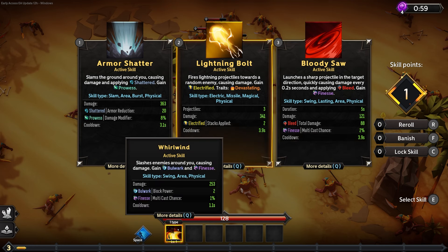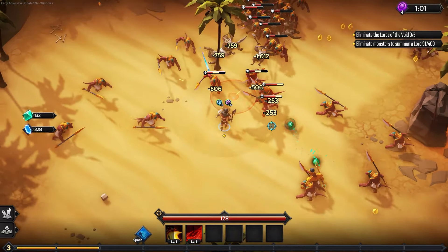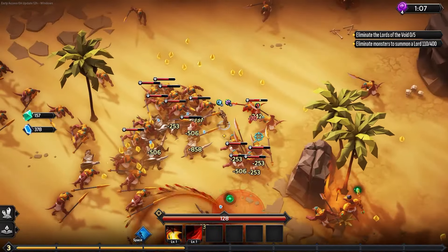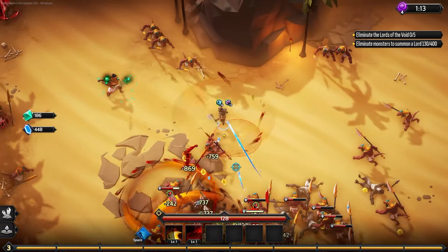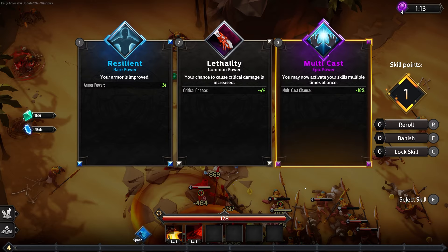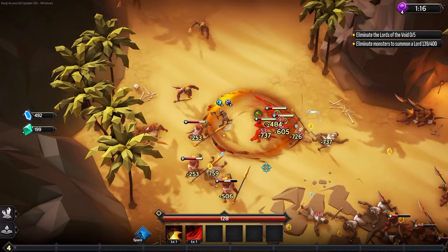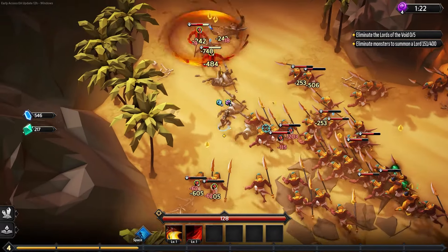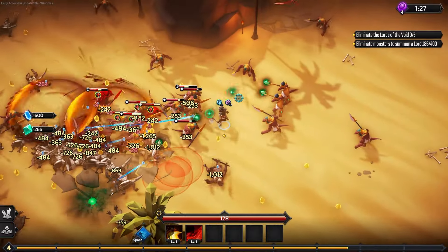I'm going to take the Bloody Saw here. We already have Finesse stacking with our Whirlwind, so stacking Finesse is going to allow us to get that multicast even higher. That's also one of the things I feel bad about saying — I thought there was a tooltip problem, but it does explain things, I just needed to click more details. My sick brain wasn't thinking clearly. Although I did eventually find out what Electrified was by going to the Soulstone Survivors wiki, which is actually pretty good and tells you a lot about the different mechanics.